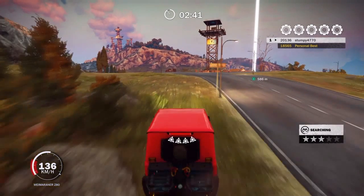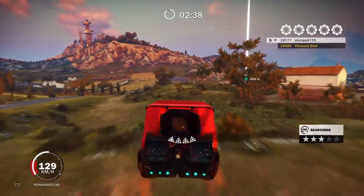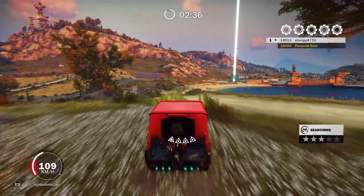You want to go between those rocks and the sign that's just on your right hand side. Once you've got between them, you can just go straight ahead. Once you've come over this little hill, you want to go between the two trees that are now in front of you, but be careful because just over this hill to the left there's a fence.